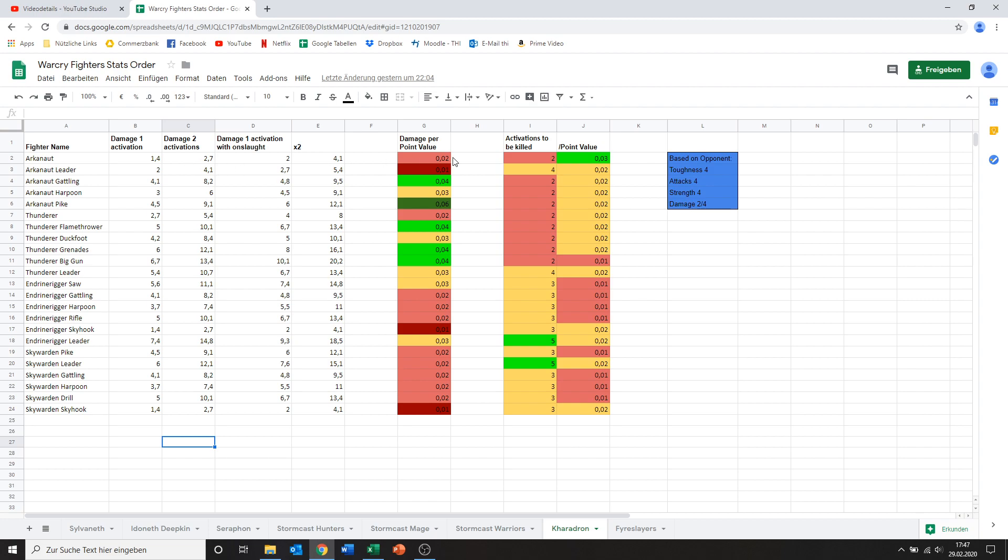Looking at the Arkenaut Company, just the standard Arkenaut with the pistol and the pick — his damage per activation is only 1.4, which is incredibly low, which gets his damage per point value also to be pretty low. He only needs two activations to be killed. However, being as cheap as he is, that actually makes him the best points per survivability out of all of these models. So if you're just looking to be durable, he's actually quite good.